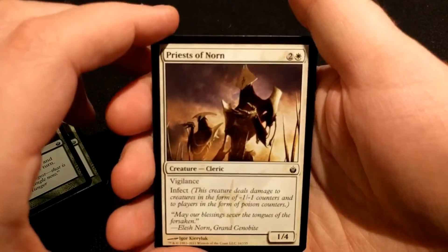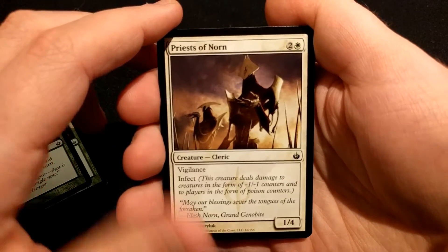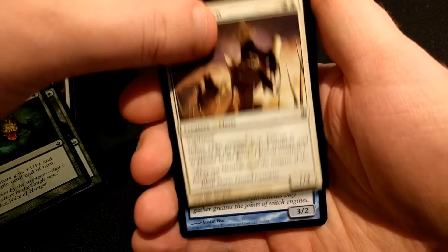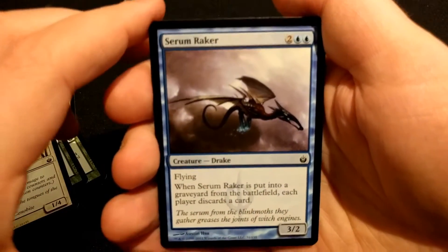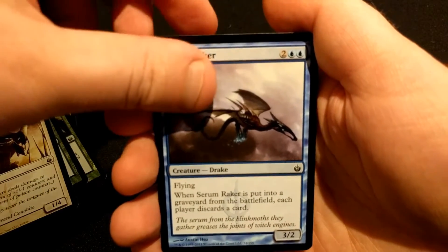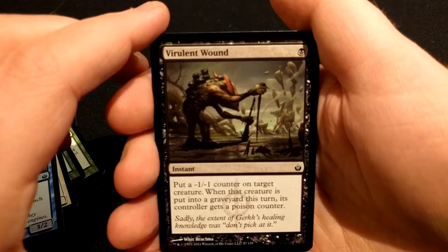Priest of Norn — it's got Vigilance and Infect. It's interesting, it's a white creature. Serum Raker. Virulent Wound.